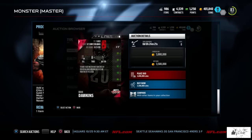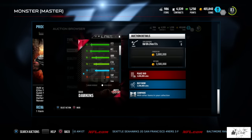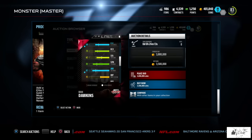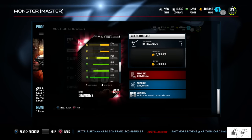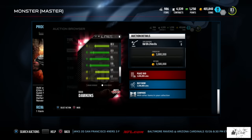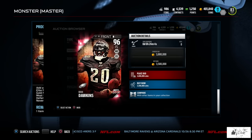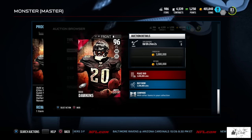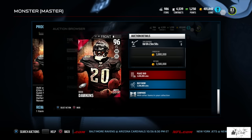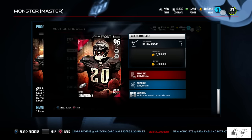This Most Feared master player turns into a 99 overall for Halloween weekend, October 30th to November 1st, as well as on Friday the 13th this season. Coming in at 3.5 million coins, people were extremely eager to get Brian Dawkins and have already completed the set. If he sells for a high price on the market, those people are going to be very happy.